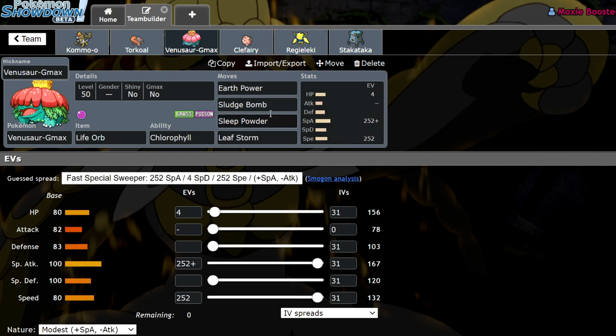We have our own Venusaur. I could make this bulkier but I ended up running Life Orb, Chlorophyll, Earth Power, Sludge Bomb, Sleep Powder, and Leaf Storm. Modest max special attack, because when I'm running Life Orb with Earth Power I want to make sure I'm getting as much damage as I can versus Incineroar, so I'll just max it out.